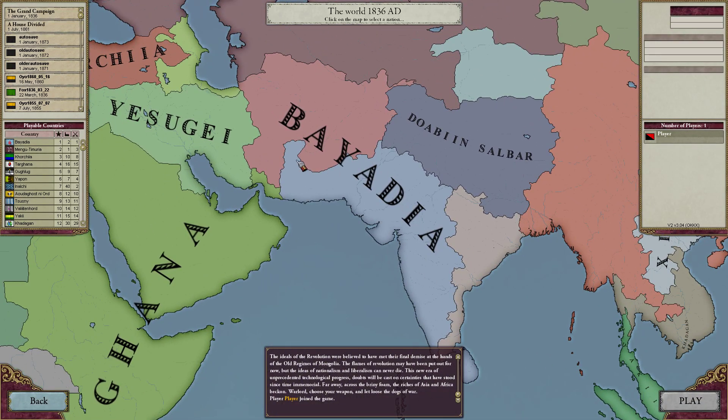This is the current situation with Bayadia. There is something odd with Victoria 2, where it in the lobby thinks that Doabin Salbar is a great power, which it isn't. It says it's number 6, but when you go in-game it's actually secondary power number 16.